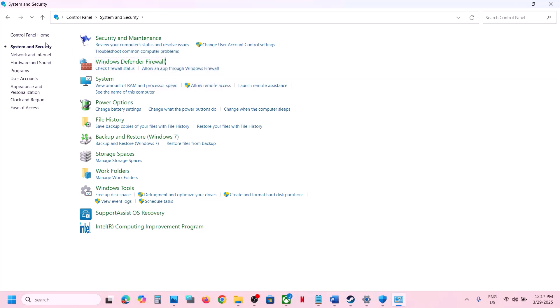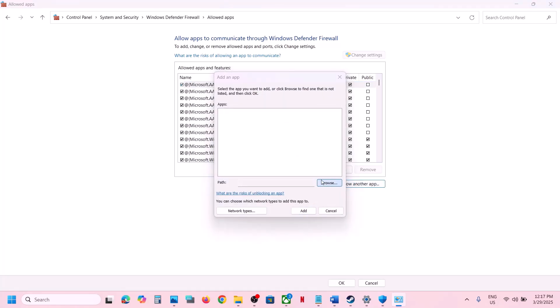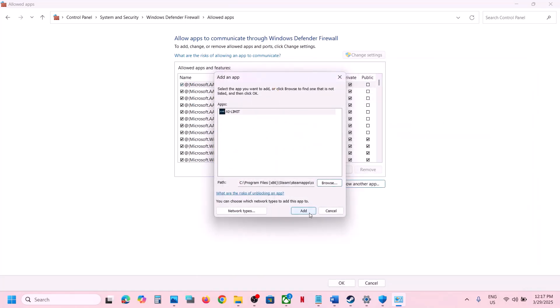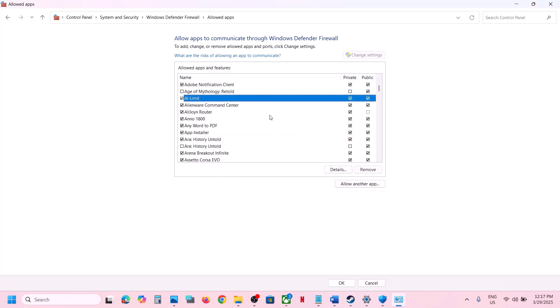Now type Control Panel in the Windows search box and go to Control Panel, then System and Security, then Windows Defender Firewall. Click Allow an App or Feature Through Windows Defender Firewall, click Change Settings, then Allow Another App, click Browse, go to the game installation folder, open the game folder, select the game exe file, click Open, then click Add. Once the game is added, launch the game and check.